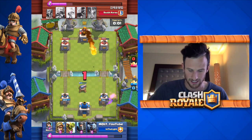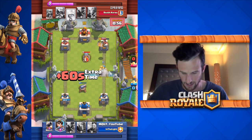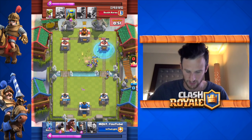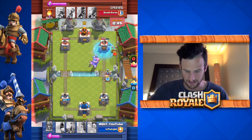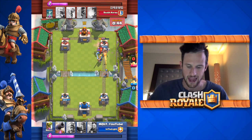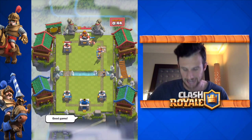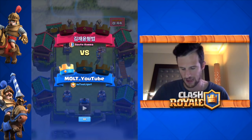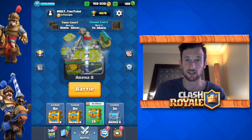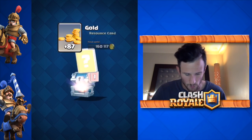He's got his goblin barrel coming in, we zap it — only gets off one shot. He fireballs again, getting aggressive. We push, goblin barrel, get our princess down, and try to do good damage. We send in our hog — it was that fireball that messed him up. We're in there and we are golden. We come back and win at the very end. That shows you: never give up in the middle of a battle — I come back from losing a tower all the time.